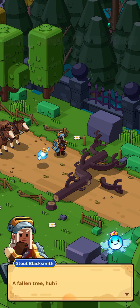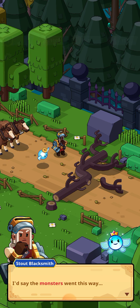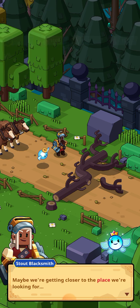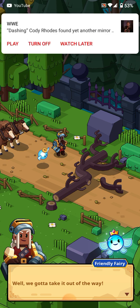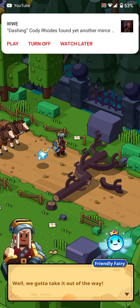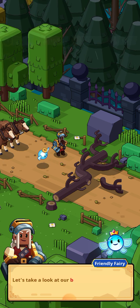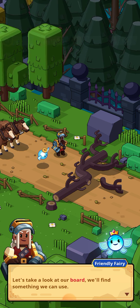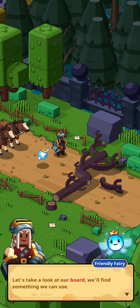Okay, what's going on? A fallen tree, huh? I'd say the monsters went this way. Maybe we're getting closer to the place we're looking for. We look very powerful. Well, we gotta take it out of the way. There is a noticeable delay — let's take a look at our board; we'll find something we can use.